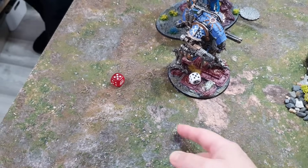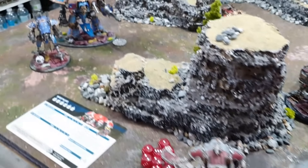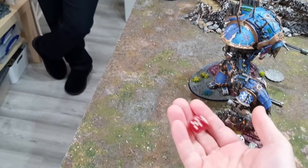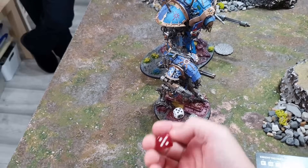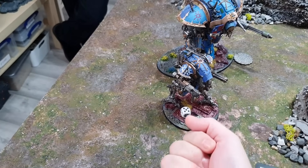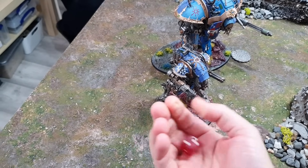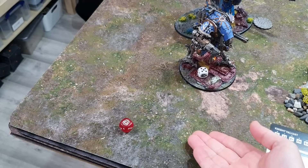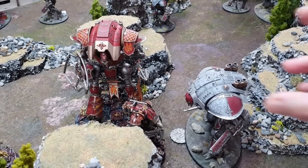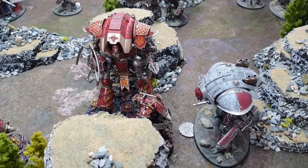Now the Thunder Coil Harpoon fires at the enemy Knight Lancer — flat 12 damage if it wounds devastatingly. Strength 24, wounding on twos, but on a four it's Devastating for flat 12 damage. The Lancer has 13 wounds remaining. Rolling for the wound — a six. The harpoon slams in, magnetic capillaries engage, yanking internals from inside the Knight Lancer. Both the Lancer and the Carnivore are now on one wound each.